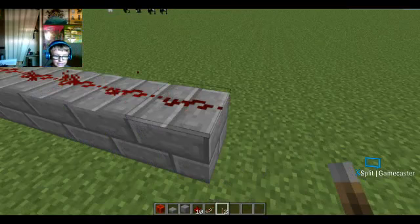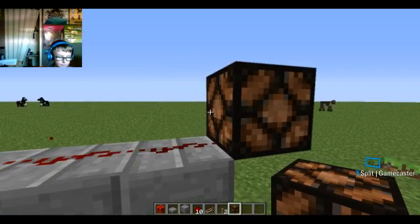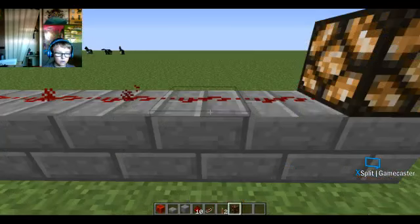If I put a redstone lamp here it's not on, but if I move it closer it's on because it's receiving power from this source. That's one of the many things you can do with redstone.